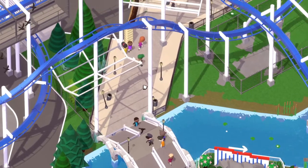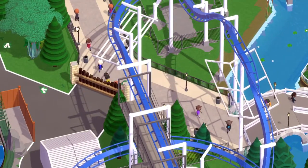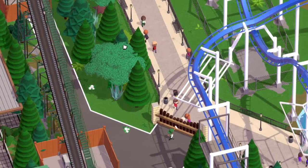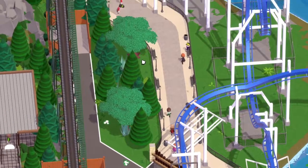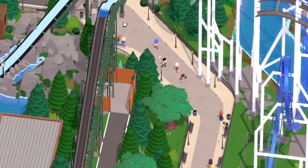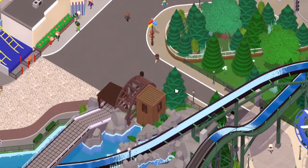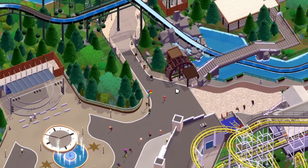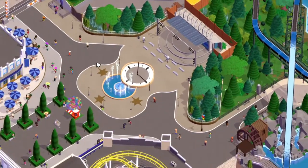This is the bridge going over from that area which goes out underneath Patriot. I tried to make some coaster nets out of some wooden pieces to make it look like they're stopping stuff landing on people's heads. The path goes through the trees, which I think is really cool, and then comes out under the log flume and back out to where we started. That is basically the right side of the park.